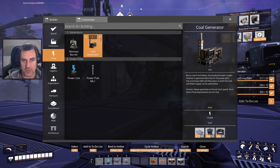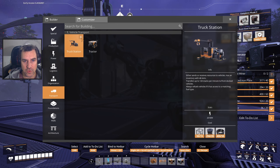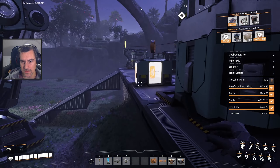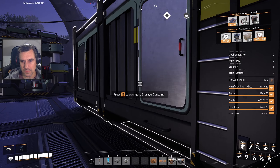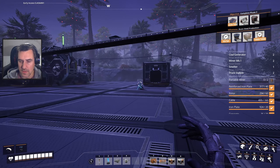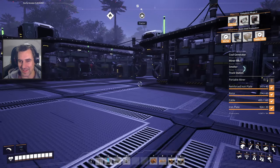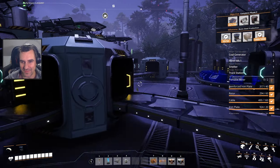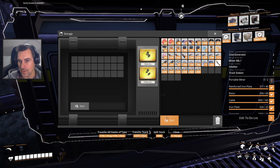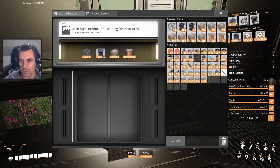We're going over there. What do we need for over there? We are going to require two coal generators, two miners, a smelter, and two truck stations. So we need a bunch of concrete. I absolutely devastated my concrete supply building that giant, unnecessarily large factory. Let's get basic steel production going - I'm not doing anything with steel yet, but let's just keep this party rolling while we're doing stuff here.